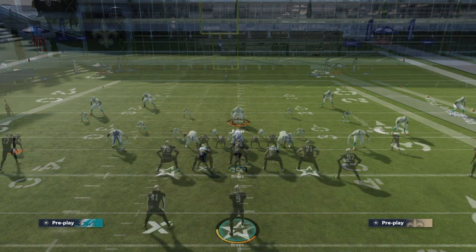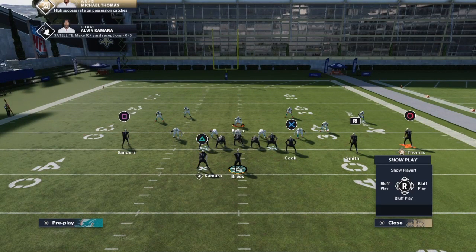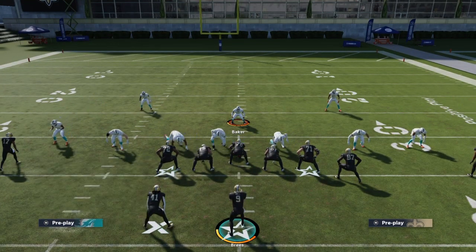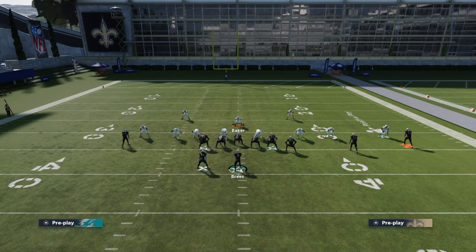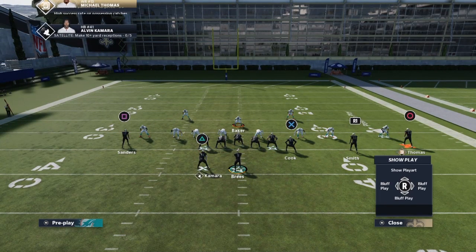Now for the Sluggo play, you don't have to make any adjustments. I'm gonna set up the meta defense again — press, shade over the top, shift D-line towards halfback, slant outside, outside linebackers in curl flats. On this play, if you're playing MUT you'll want a 97 or better halfback with chemistry. If you're playing regs you'd want a halfback with decent route running or speed for this play to work at its full potential.